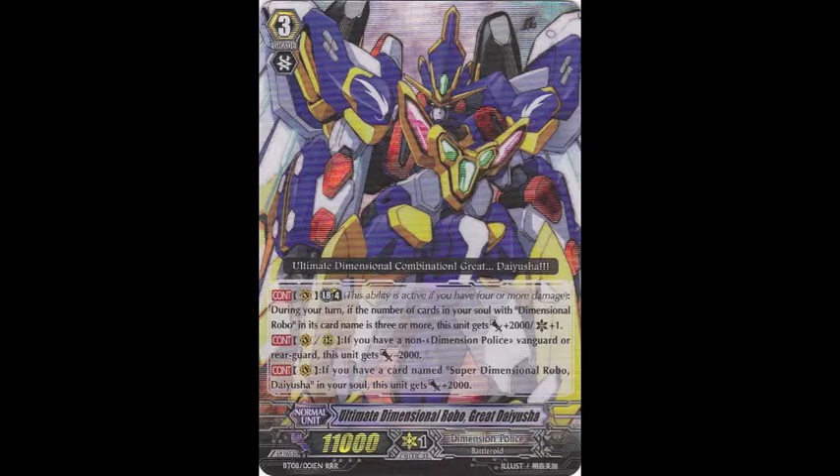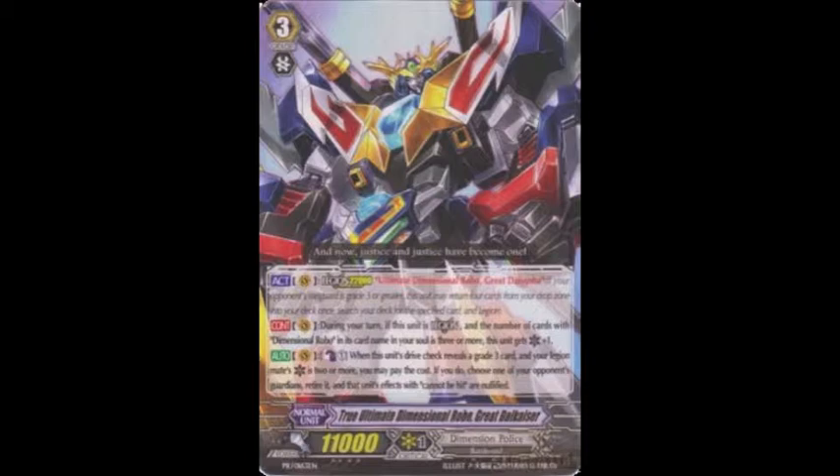Next I run 4 True Ultimate Dimensional Robo Great Die Kaiser. This is the legion mate, and its ability is actually extremely good. I know it's very dependent on me being in limit break and on Daiyusha's abilities, but the ability to guard break and the extra crit actually does matter, especially when your opponent is at 3 and you legion. Your opponent just isn't safe at any time and they're always going to overguard against this card. Guard breaking, crit — it terrifies your opponent.